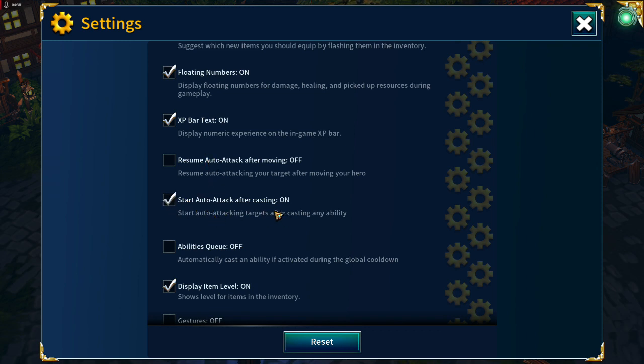I go with a compromise because I don't like breaking up gameplay to pause and go into settings during the mob phase. So I won't start attacking again after repositioning, but I will start attacking after casting one of my abilities.